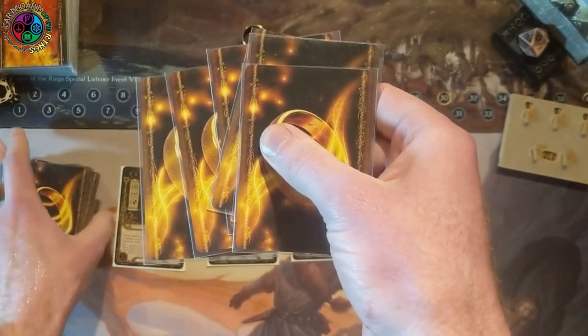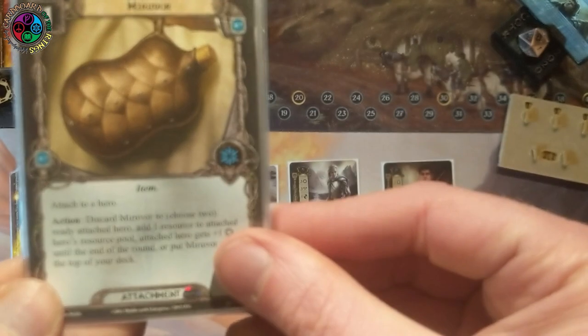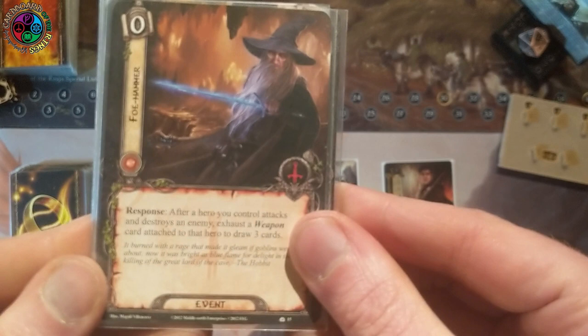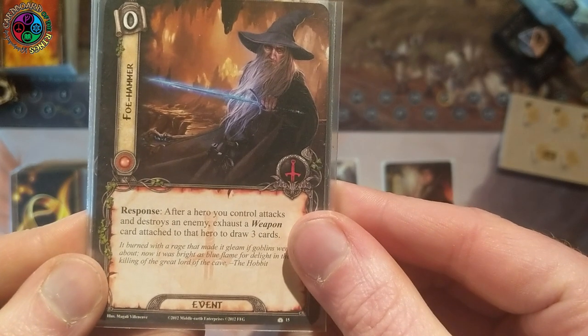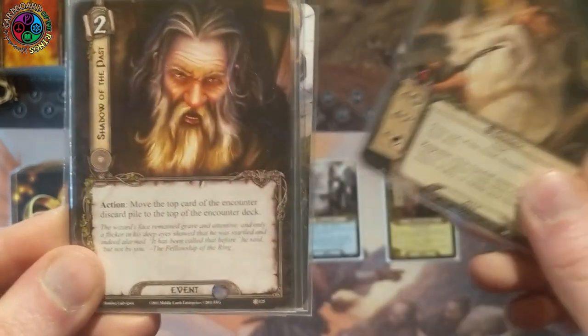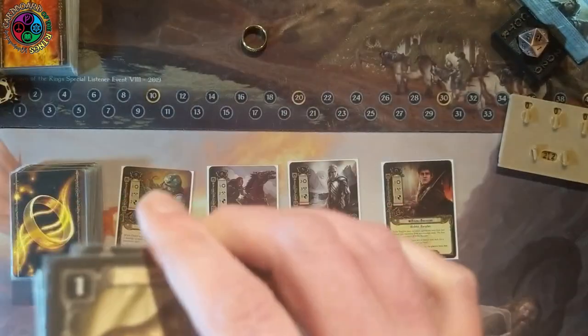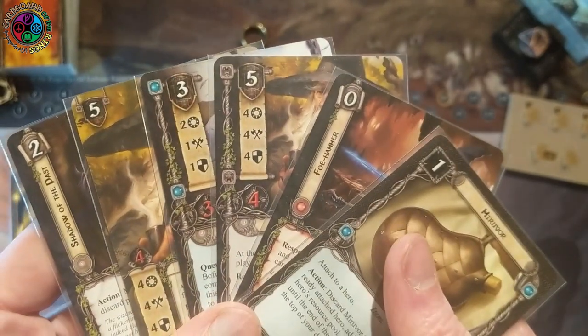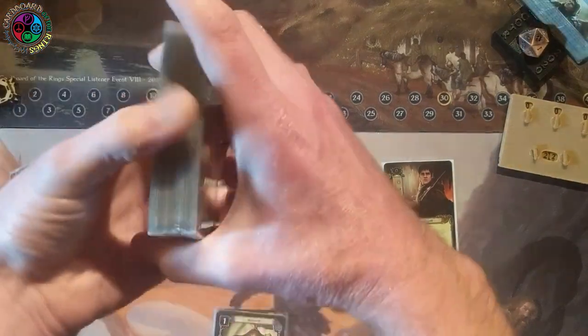Let's try again — come on, Weapon, come on, Light of Valinor. I got Miravor, which will help in Stage 2 for willpower and resource generation once I make characters conscious. Foe Hammer — that'll help if I get a weapon. Gandalf, Bofur, another Gandalf, Shadows of the Past. No weapons, no Light of Valinor. This hand isn't good either, but we'll just see how it works.